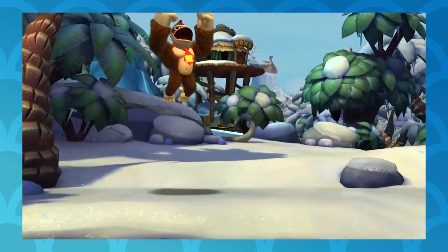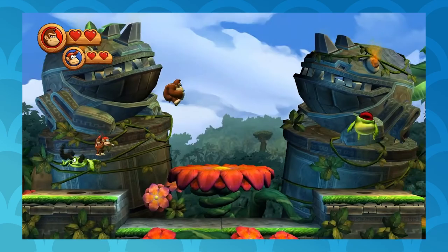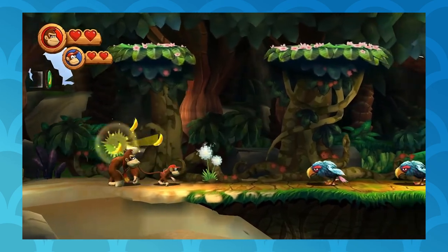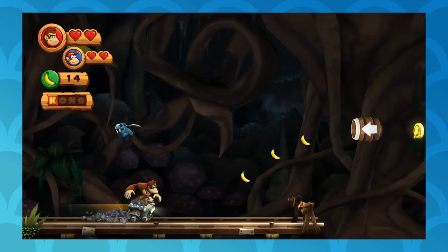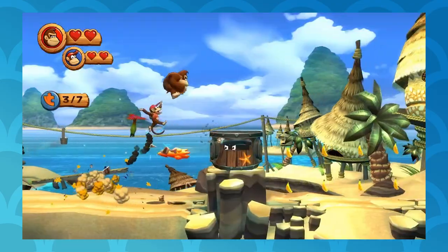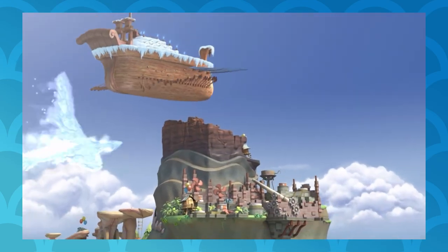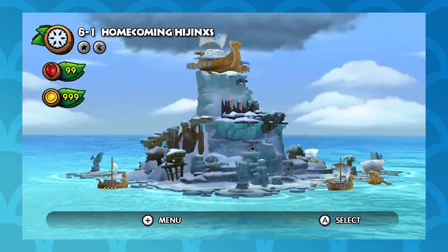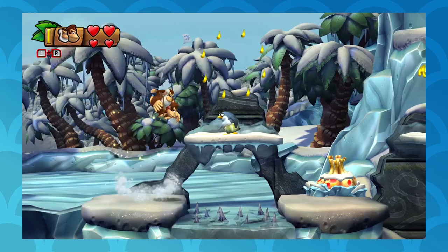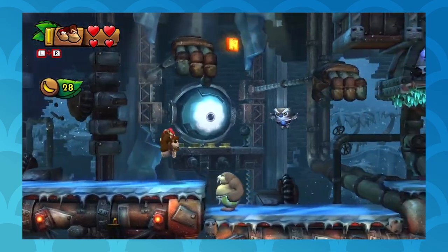If you want to see what could be the most elaborate take on what winter levels can do for a platformer, check out Donkey Kong Country: Tropical Freeze. It's the sequel to Donkey Kong Country Returns, a revival and reimagining of the SNES DKC games. In the first one there were a ton of different biomes — jungles, beaches, canyons, mines, factories, ruins, and volcanoes — but no ice levels. The devs took note, and for the sequel everything gets to be an ice level. The island is invaded by frost vikings and you have to fight your way back.